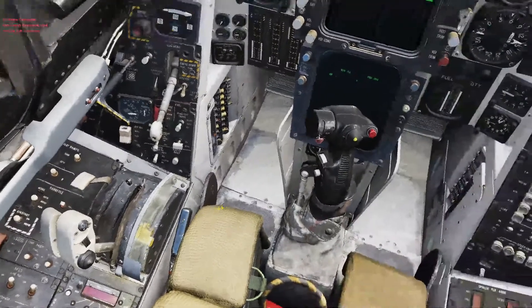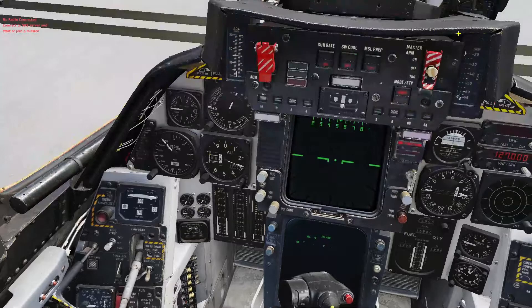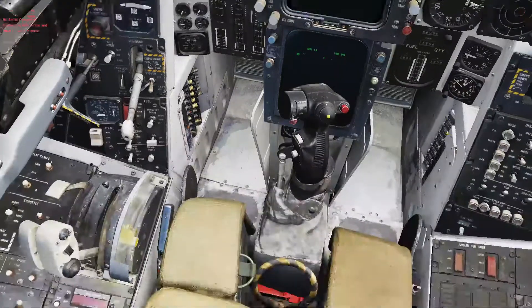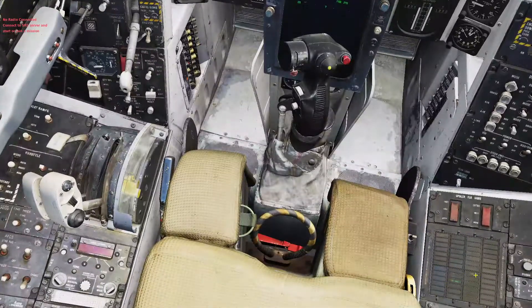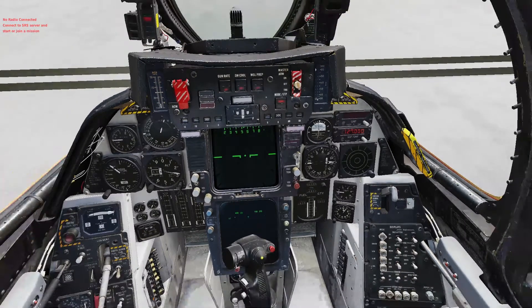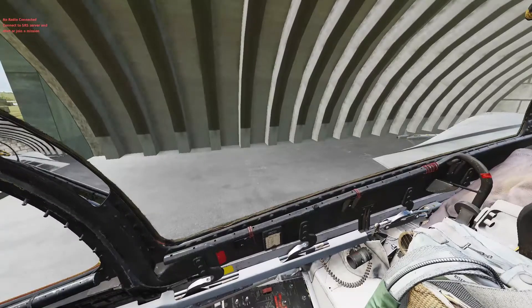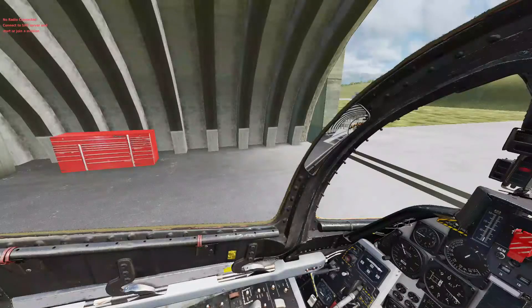The next thing we're going to do is hit this master reset because our wing sweep will not move until we clear these warning lights off. I'm going to hit the button I have bound for wing sweep auto — it works. I'm also going to bring it back down to manual because, as you can see, we are in a hangar, and if I unsweep the wings right now chaos will probably ensue.